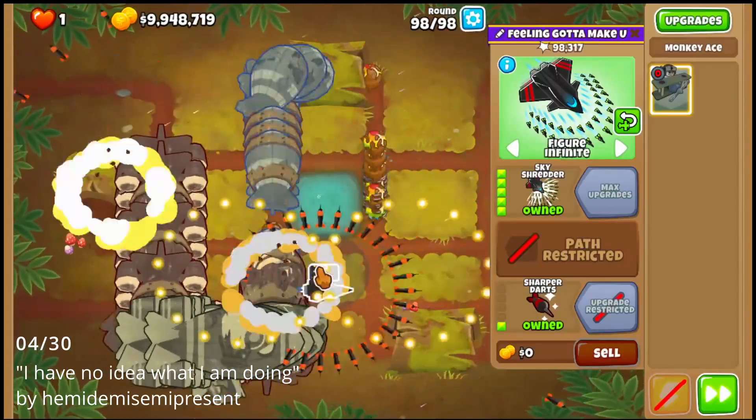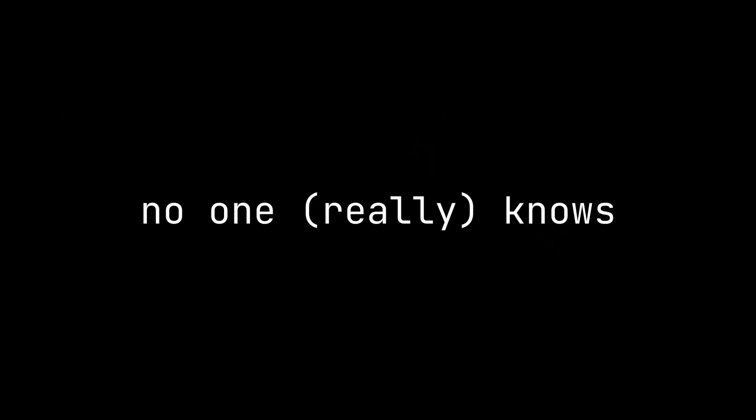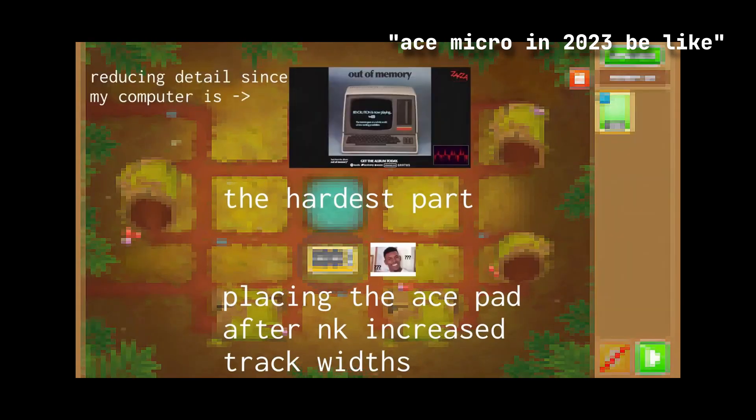Eventually you can learn to tame the ace with certain predefined patterns and loops and loop extensions and whatever else they cooked up, but that still doesn't answer the question. What is the method to this madness? The most informative source of the mechanics of ace movement before this video is this aneurysm-inducing video from the ace micro channel.